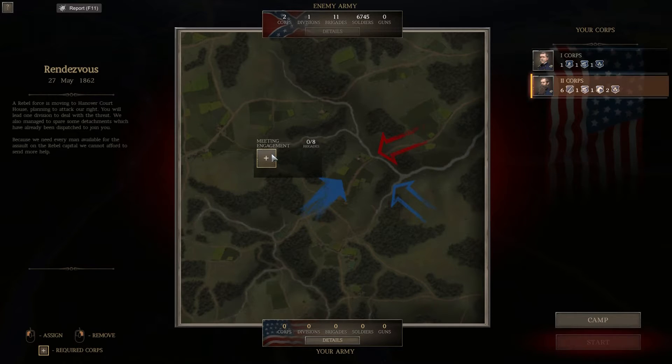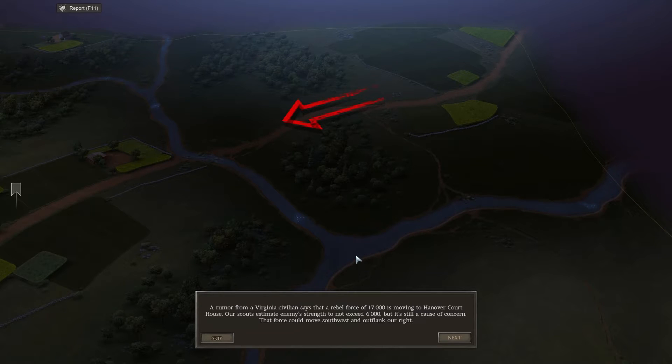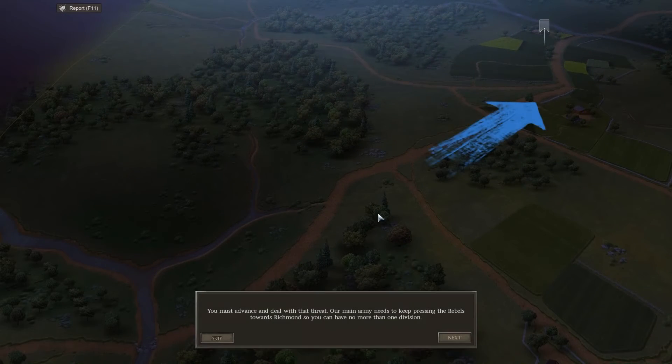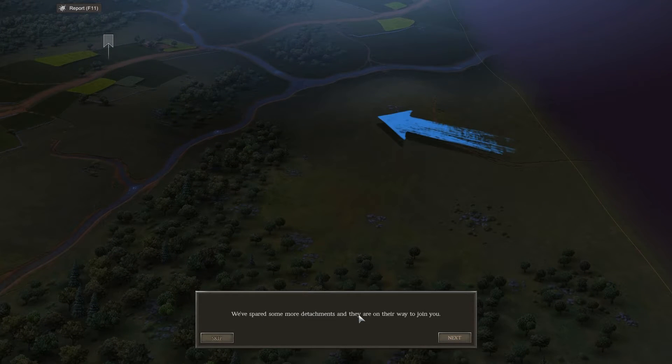So we're going to be taking two Corps again. We've got nice 10-pounders in there. The enemy have got 6,700 soldiers. We have got 14,000 soldiers and 24 guns, so we should have the advantage depending on the ground and layout. A rumour from a Virginia civilian says that a rebel force of 17,000 is moving to Hanover Court House. Our scouts estimate the enemy's strength not to exceed 6,000, but it's still a cause for concern. That force could move southwest and outflank our right - you must advance and deal with that threat.